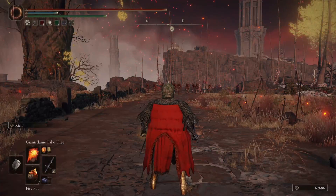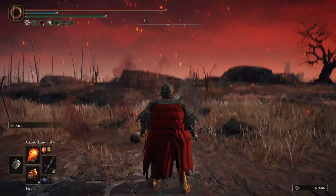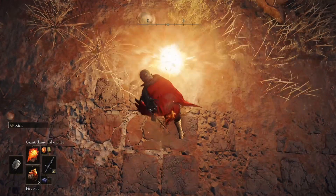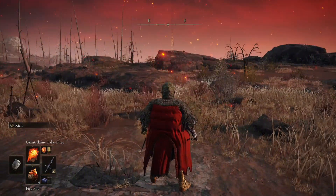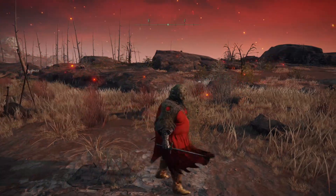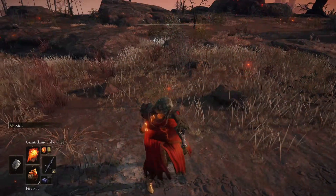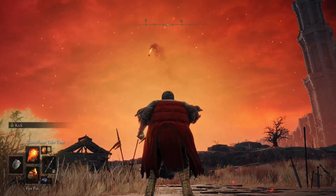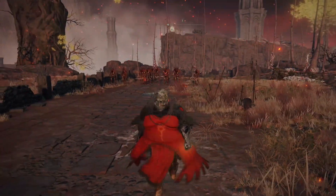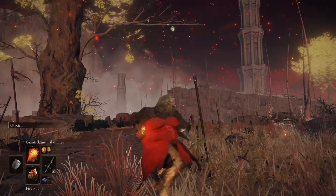Getting right into it, free aiming has tank controls. The right stick controls the vertical trajectory — the up and down — and the left stick controls the x-axis where you're aiming. You literally face your character where he's going to throw the pot with the left stick. You can see here I have my character perpendicular to where the camera's facing, and I control how high I throw it with the right stick. Where it goes horizontally all depends on where I face my character with the left thumbstick.